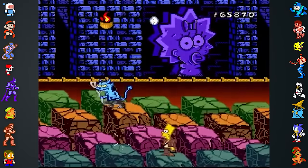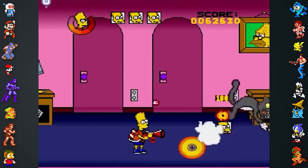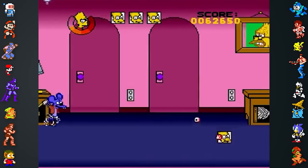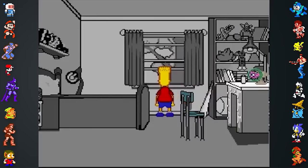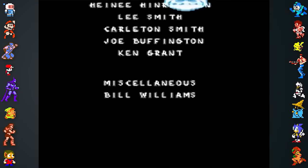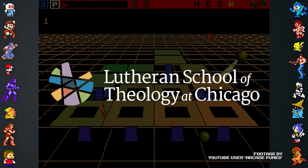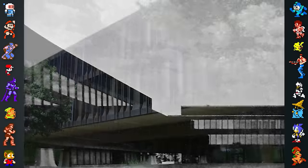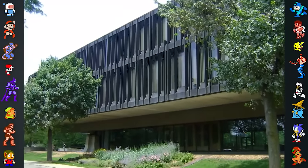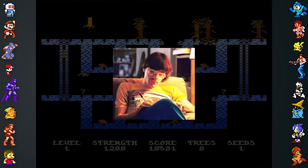While working on Bart's Nightmare, Bill would constantly have to rework the game so it fit executive demands. These orders came from the management of his studio, the Simpsons license holders, and even Nintendo. Unhappy with the corporate environment, Williams walked away from the project when it was nearly completed. He quit the game industry and enrolled in the Lutheran School of Theology at Chicago, aiming to become a pastor, help people, and gain a stronger connection with the world. Sadly, Williams passed away at the age of 37 due to his condition.